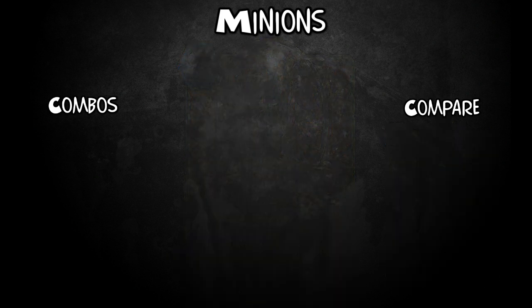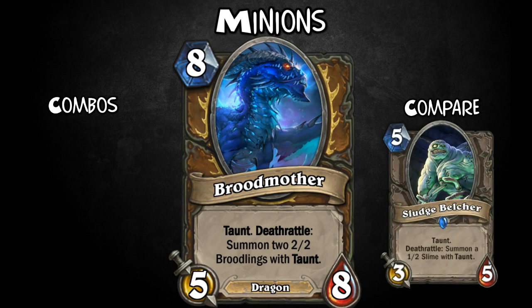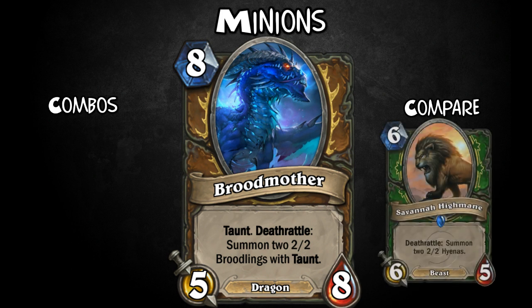On to Broodmother. For 8 mana, she's 5-8 with Taunt and Deathrattle: summon 2-2 Broodlings with Taunt. Similar to Sludge Belcher but a lot bigger, with a Savannah Highmane-type effect. If you can get her out on time, she'll make it very hard for your opponent to kill you without some direct damage.